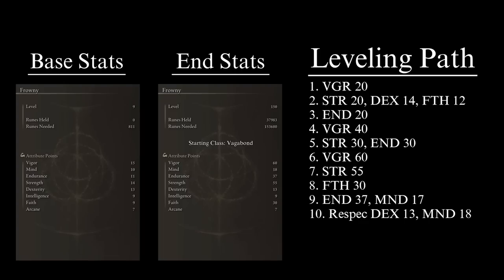For your eighth priority, bring Faith to 30 — now you will have the best support spells unlocked and a slight damage boost to all your Faith-scaling weapons. Next, bring Endurance to 37 and Mind to 17, giving you the support needed to increase your defense and allow for increased spell and skill use. Finally, respec the build by taking one point from Dexterity, going from 14 to 13, and putting it into Mind, going from 17 to 18.